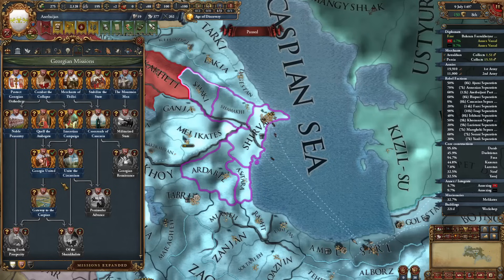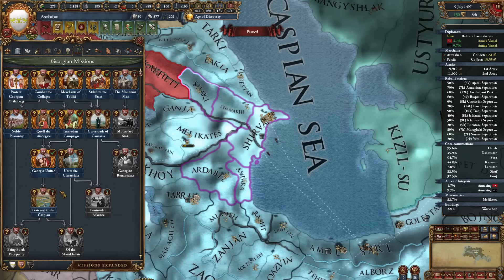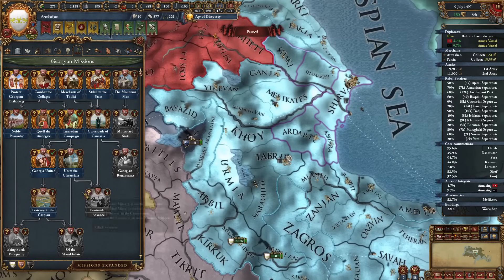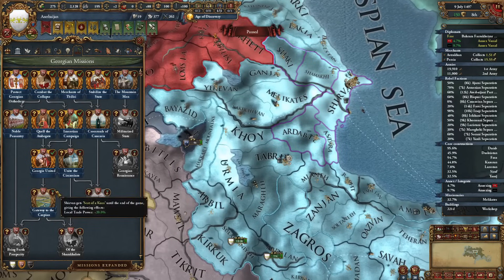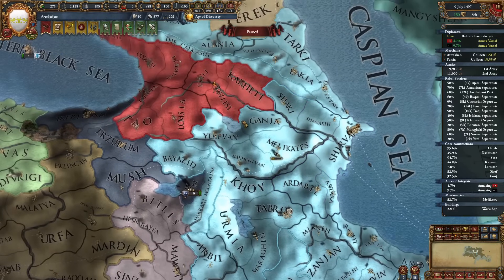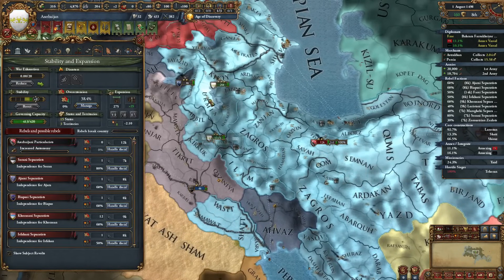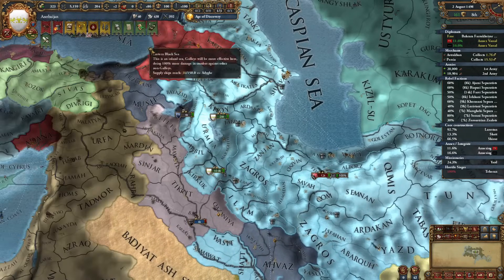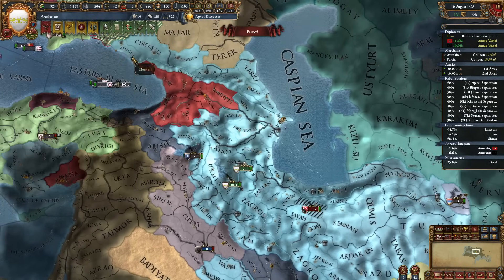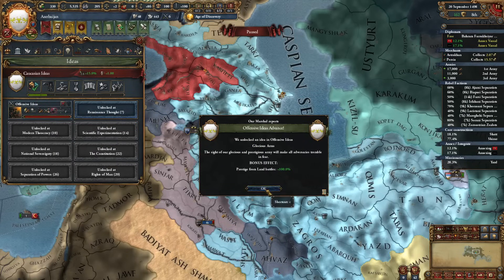If we wanted to try-hard we could also grant all these provinces, move our capital somewhere else, and get 20% local trade power on the province of Shirvan - but this would cost a lot of admin points. Lots of rebels are spawning now so I have some groups to deal with. I'll take a year or two to deal with the rebels, then start another war. We can continue upgrading our offensive ideas - the fourth one now, and the next will be amazing: 20% siege ability.